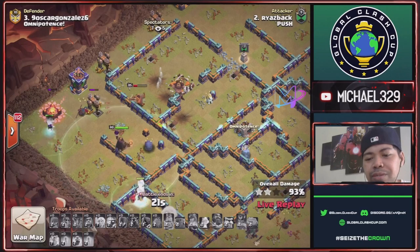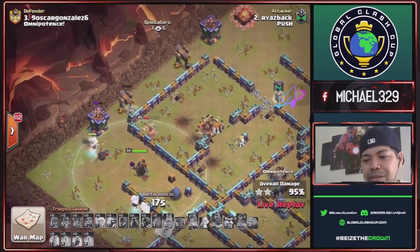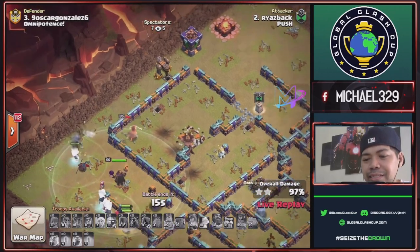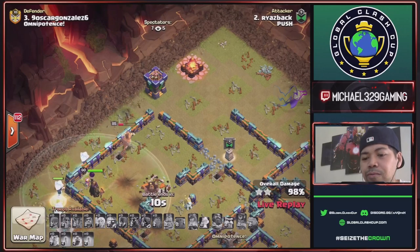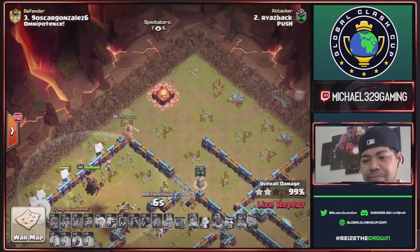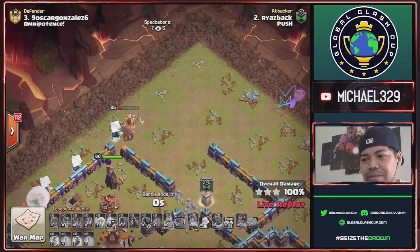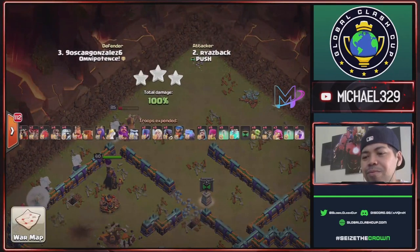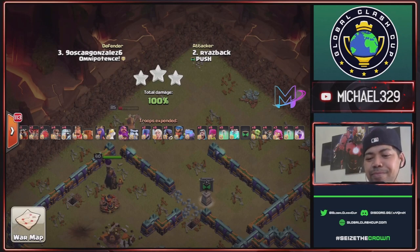3-star for Push using Bleacher E-Titans! Only 1 Archer Tower and 2 trash buildings remaining for the 3-star. Nice — very close finish, barely made it in time!